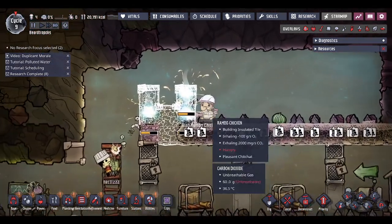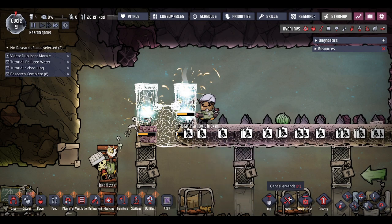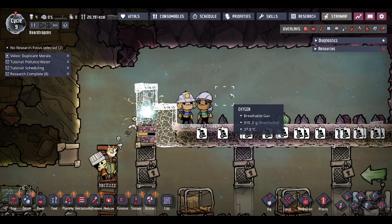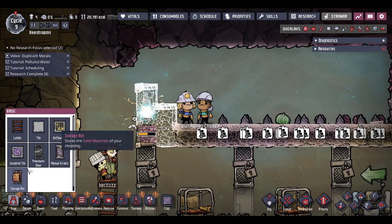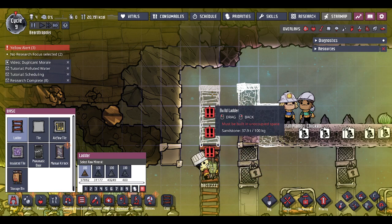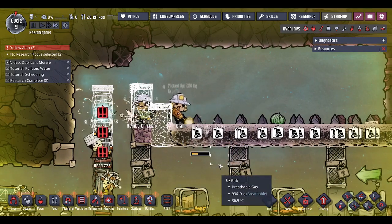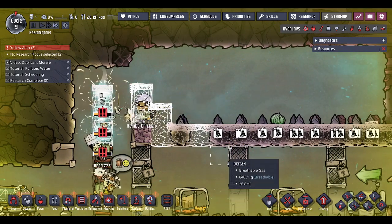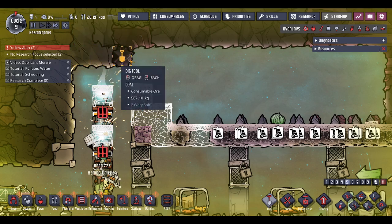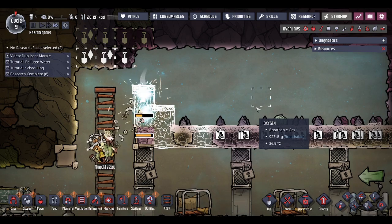I always screw this up - I can never remember how I'm supposed to build the water seal. Let's cancel that for a second. That's going to be a problem - let's urgently build that ladder because otherwise they're going to get stuck. They're already almost stuck. Definitely don't want that to become a problem, so let's also dig those out.